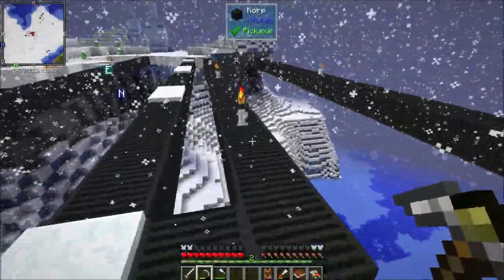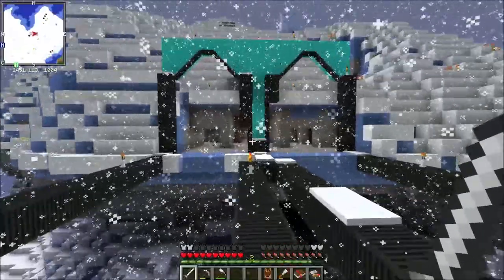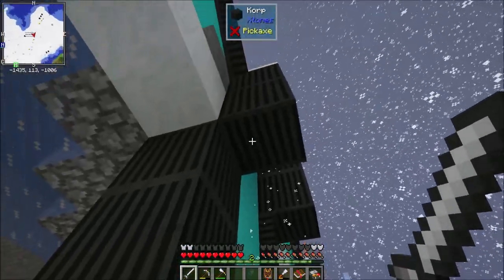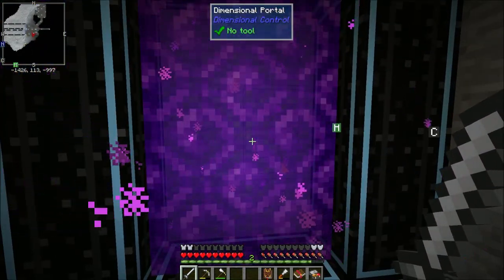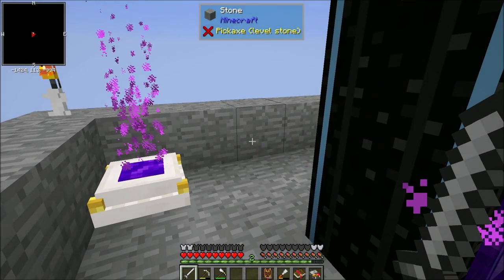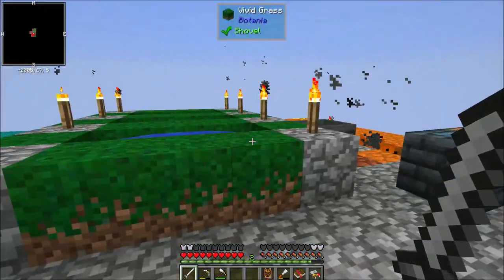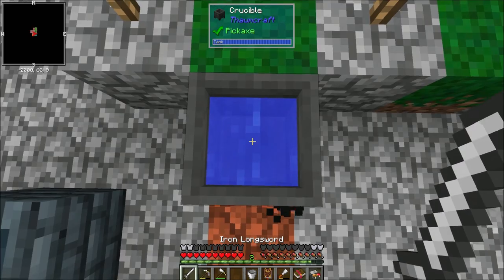Now we have bronze and alchemical brass, which means we could technically start into steam at this point. Next I've actually been working over here at the snow base — it's very rough and I'm debating between a couple of color schemes. There was an update and we can't use the island home command anymore, so I made the long run back via boat. I got an ender crystal removed since we use the home command for that. I've set up a little portal here so we can do all our Thaumcraft stuff over here.